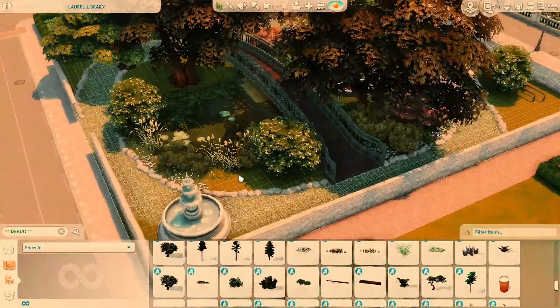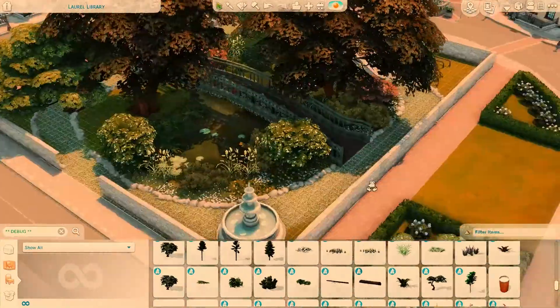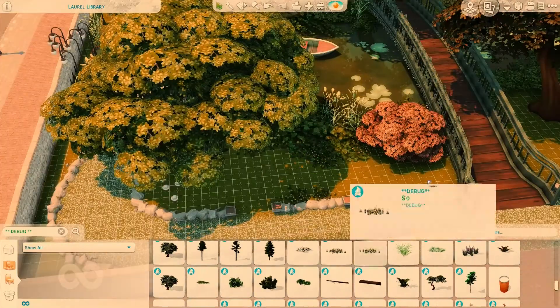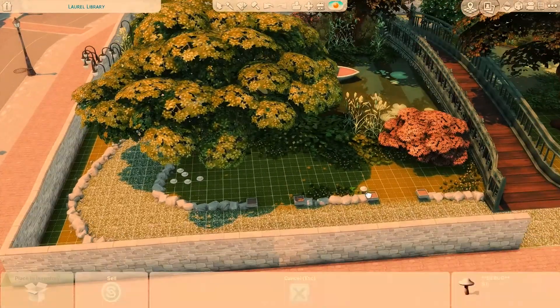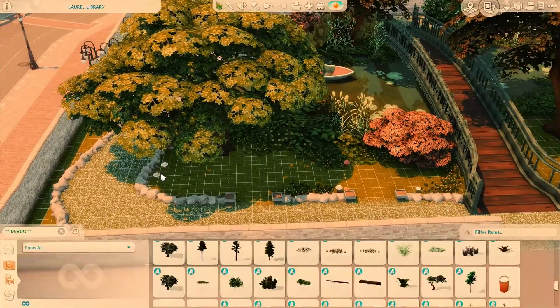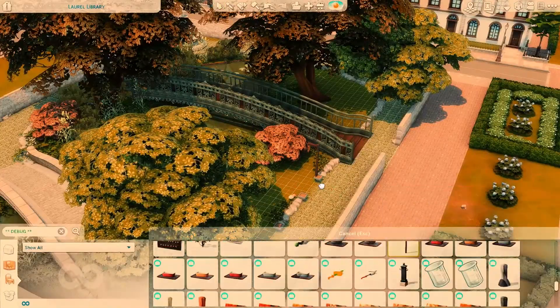Here I'm just doing more greenery — it's always going to be greenery since it's a park. But it's really coming together now. Isn't it such a beautiful park? I would really love to take a stroll here. I can just imagine there would be geese or ducks in the pond.